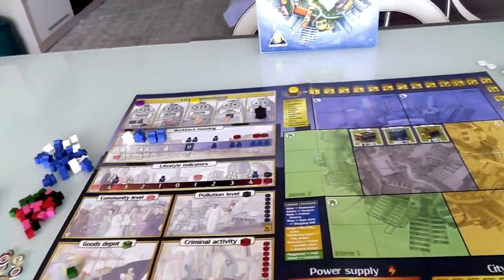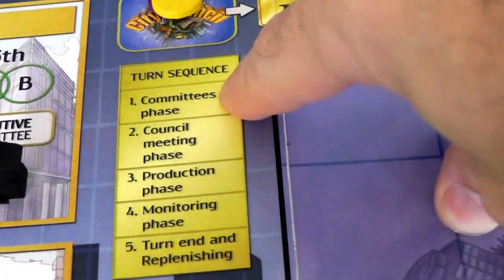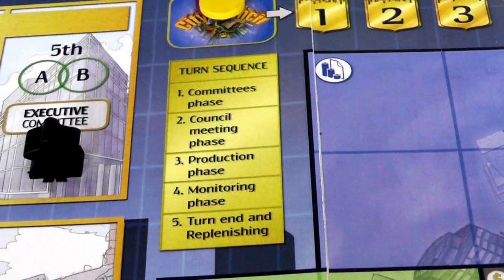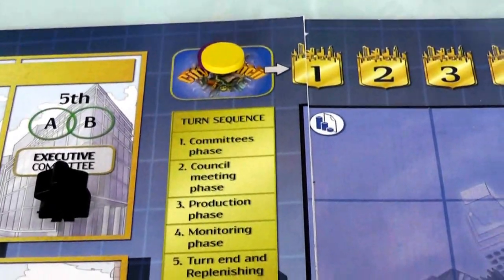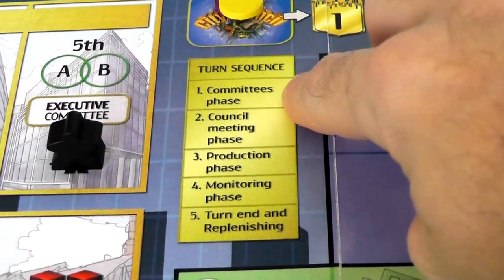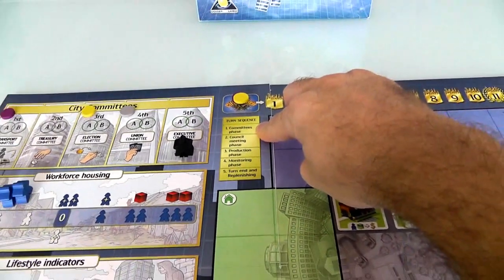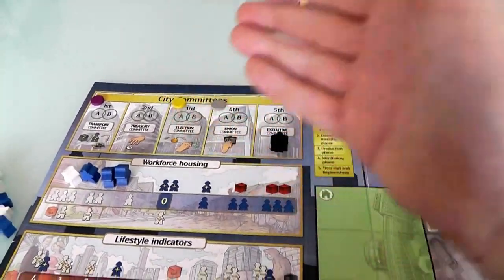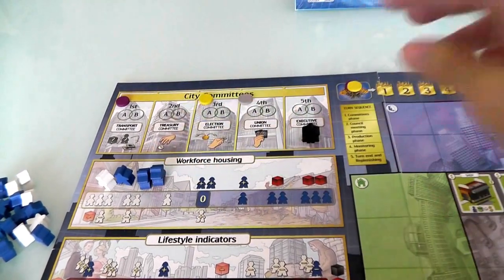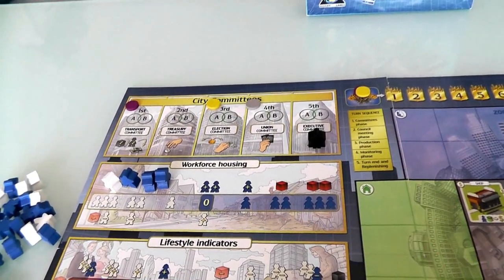Now we are ready to start playing. There's a turn sequence here. The first thing that happens every round — you can think of this as quarters — we have quarterly meetings where the city council gets together and makes decisions about how the city is going to advance. The first thing every quarter is we have our committee phase. Whoever is on the election committee shuffles people around; every time there always has to be a little bit of change — the voters demand change.